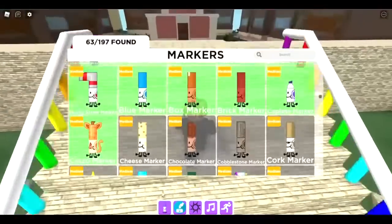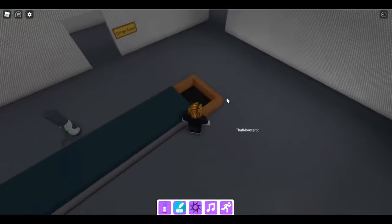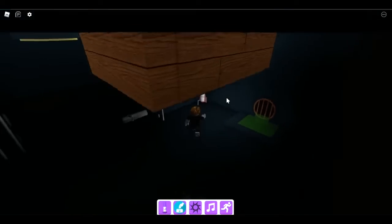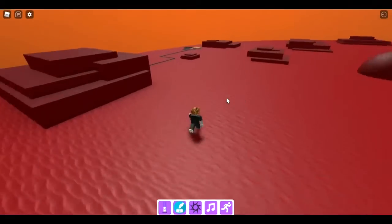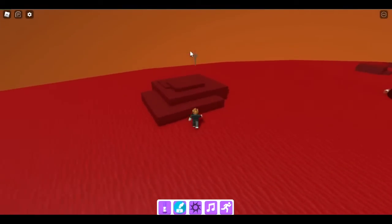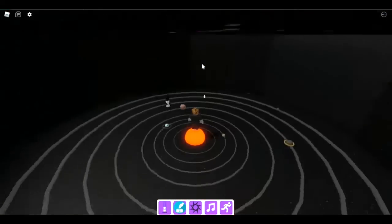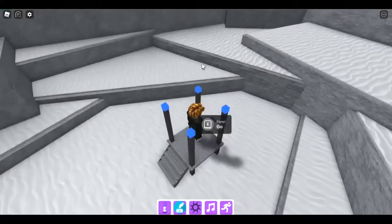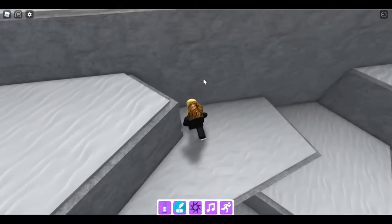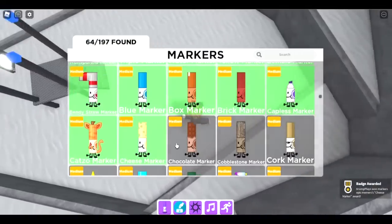The next one is the cheese marker — pretty cool. Go to the factory biome, jump into this hole, fall in, then go over to the rocket. We're now inside Mars. You'll see an arrow — jump off and go through here to the moon. You can jump high with the low gravity and there's the cheese marker.